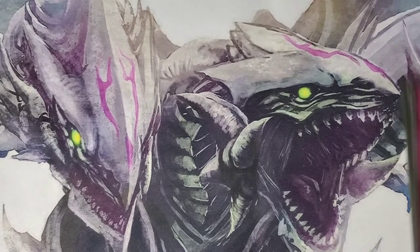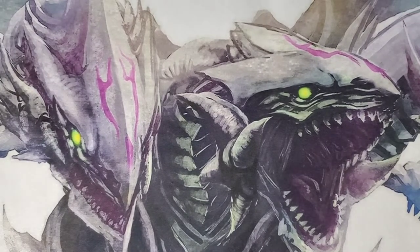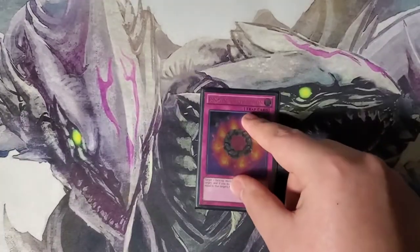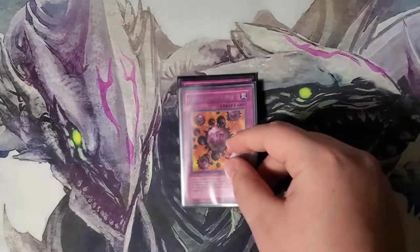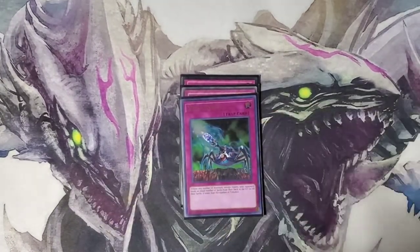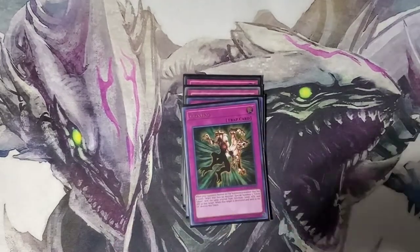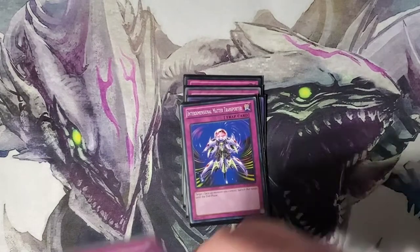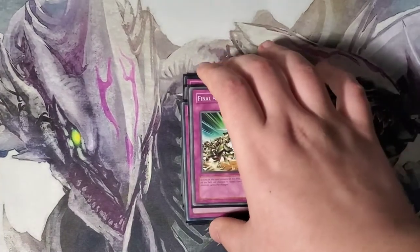Now, on to his trap cards. We have Ring of Destruction, Crush Card Virus, Virus Cannon, Cloning, Interdimensional Matter Transporter, and Final Attack Orders.